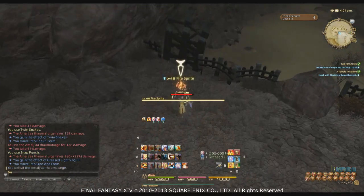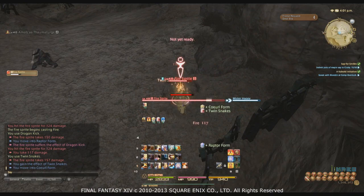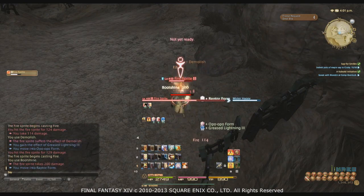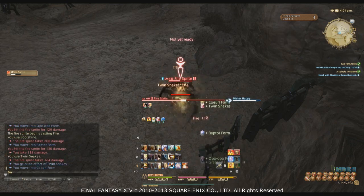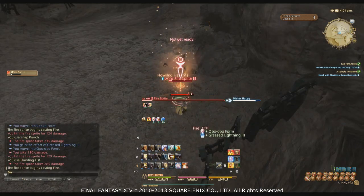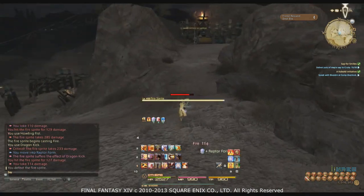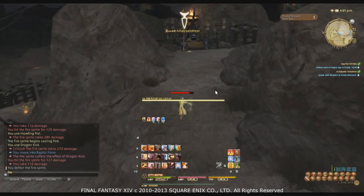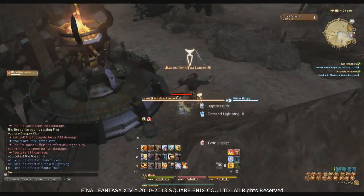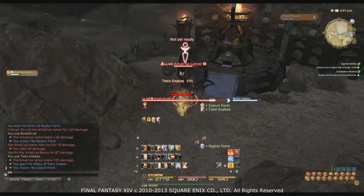We're going to be assuming you have Fists of Fire up the entire time — it gives you five percent more damage, that's all you really need to know about it. Monk is a much more difficult job than most others in the game, at least to execute properly. This is primarily due to positioning being so important to deal maximum damage, not to mention that your rotation changes drastically should anything happen to your Greased Lightning stacks.